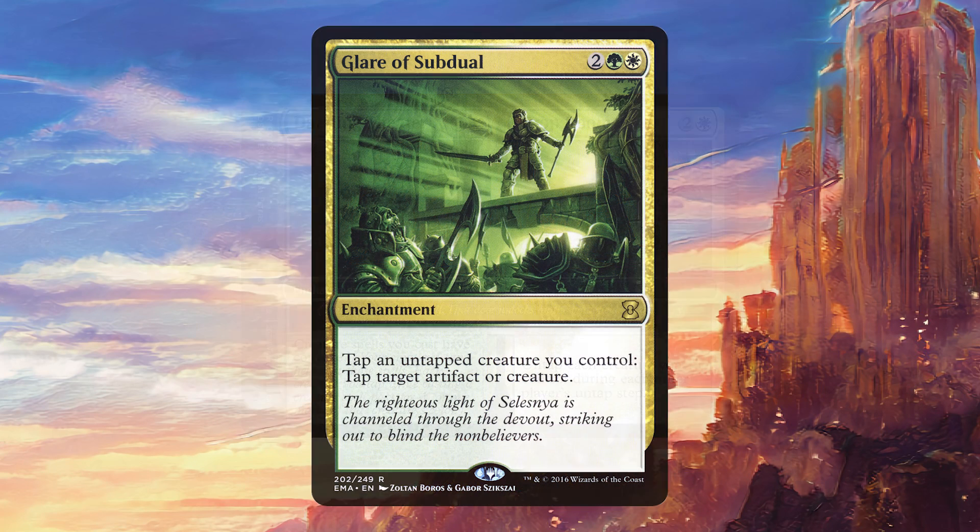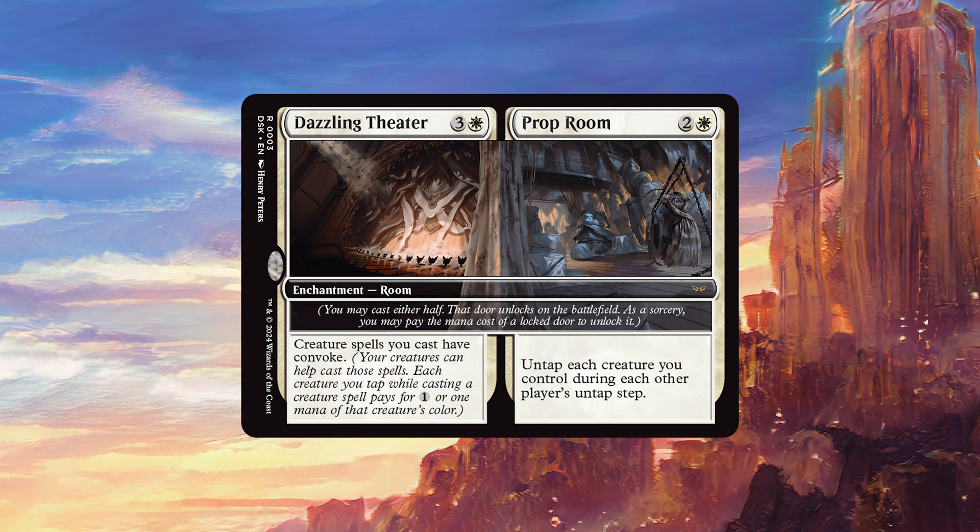If you're playing stuff like Glare of Subduel, this becomes amazing, because you can tap down your opponent's stuff turn after turn after turn. That's going to make it very difficult for them to attack you, and you can still attack as well. So it's just very solid in that sense.